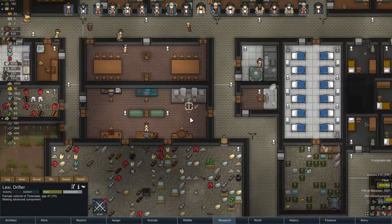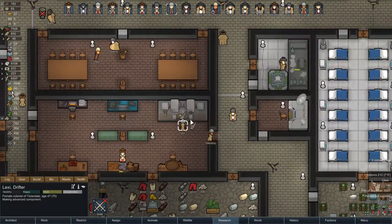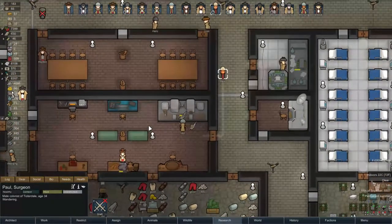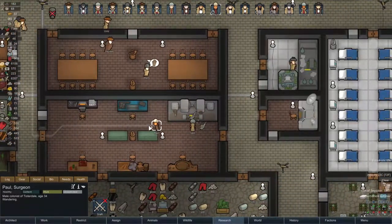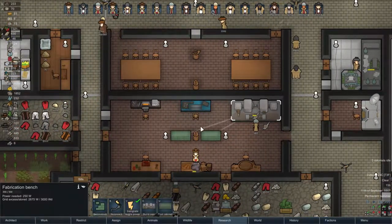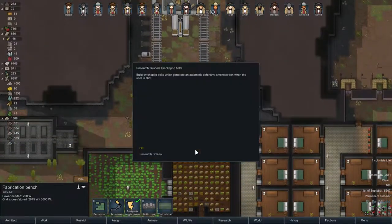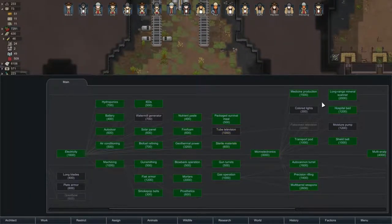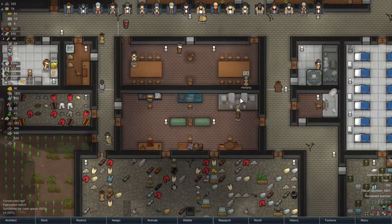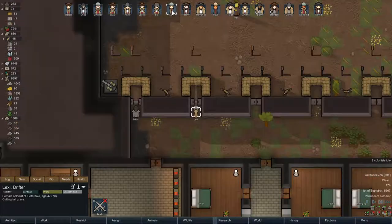This one is Paul's - he just moves it over. What's Paul doing? Nothing - he's wandering, he doesn't have anything to do. Maybe it makes sense to build a second fabrication bench. I'm kind of torn - we're getting reasonably close to getting this done but it would definitely speed things up. Research is still going on. Everything is just so quick now, all these little 500 research point tasks that Harry's just blasting through.